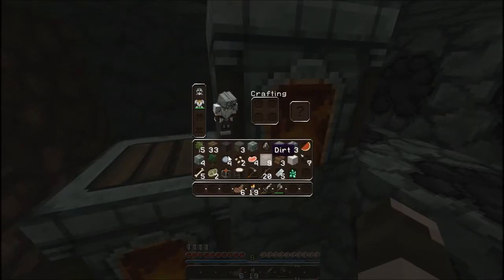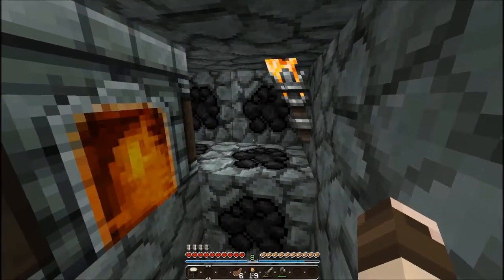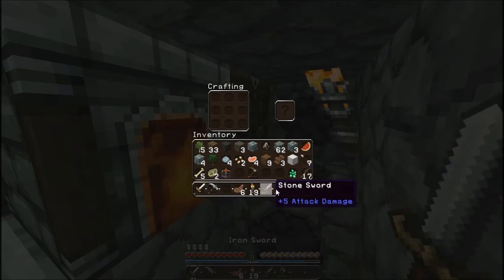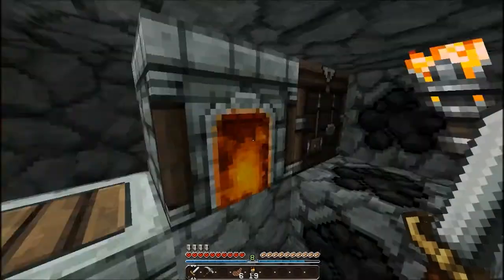First thing we want to make is a pickaxe - in fact, if we can, I might make two because we will need it. I want to go mining eventually and find some diamonds - get some diamonds going, that'll be all swaggy and stuff. Stone tools, I'm afraid, we don't need anymore.